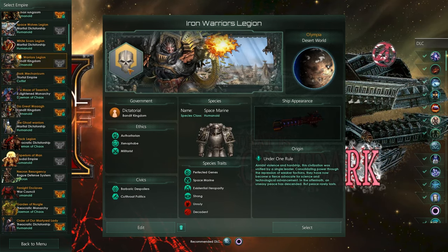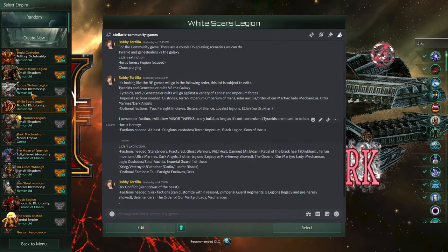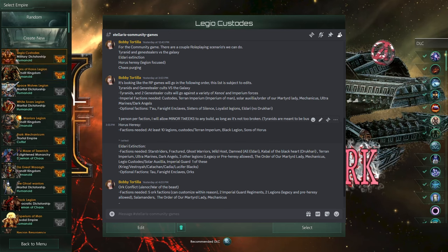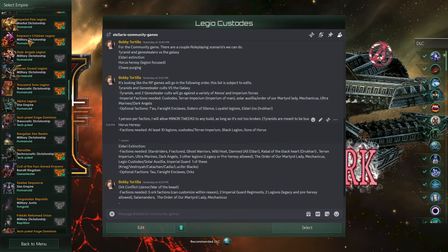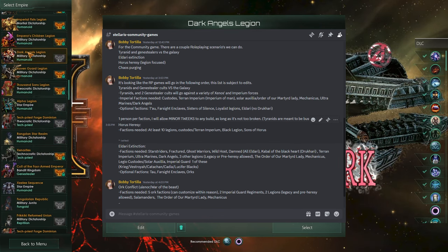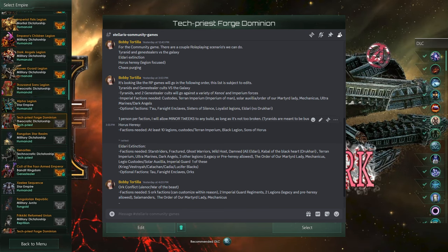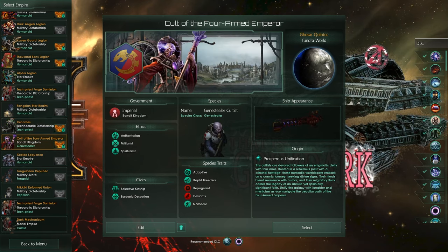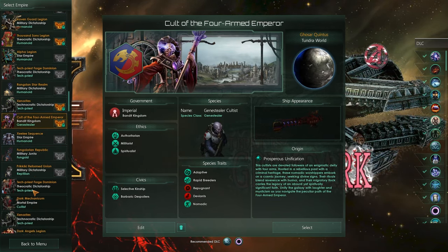On screen now should be the Discord screen for all the community games that we've brainstormed, along with all the factions we need and how it's going to play out. These are going to be roleplay-focused gameplays, focused on PvP — there's not going to be a lot of PvE. The first community game, if all goes to plan — and keep in mind plans never survive first contact with the enemy — is going to be Tyranids and Genestealers vs. the Galaxy, followed by the Horus Heresy, then Eldar Extinction, Chaos, or Orks.